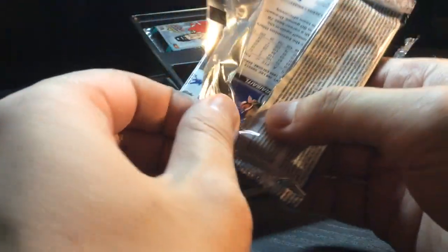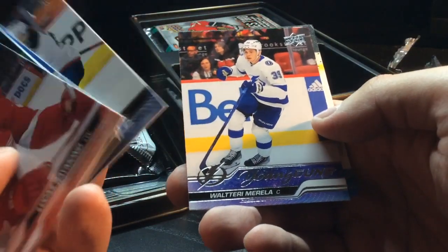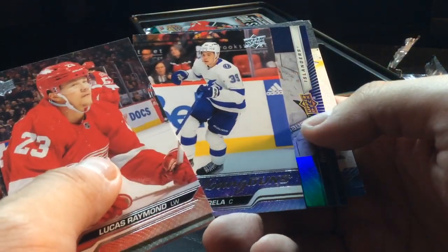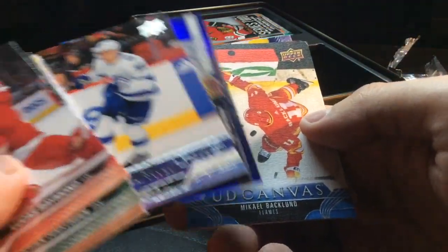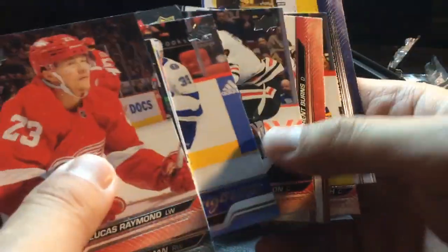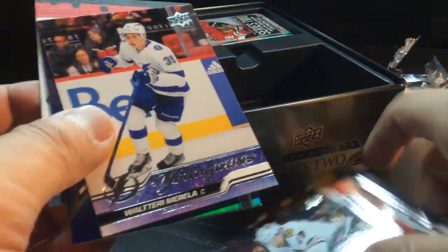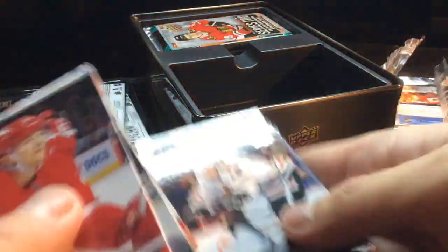I think there's a few teams that don't have any Young Guns — Carolina, I think, is one of them. Got a Young Guns here — Walteri Morella. Sorokin. We got a canvas of Michael Backlund. That's not really a good one — a bunch of Morellas.